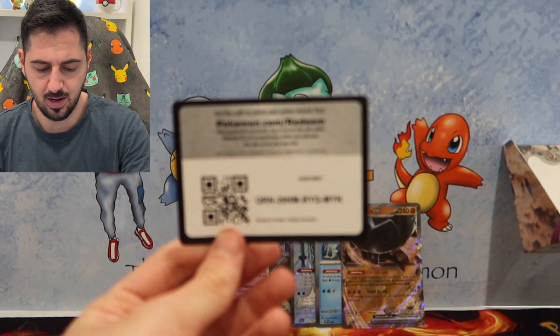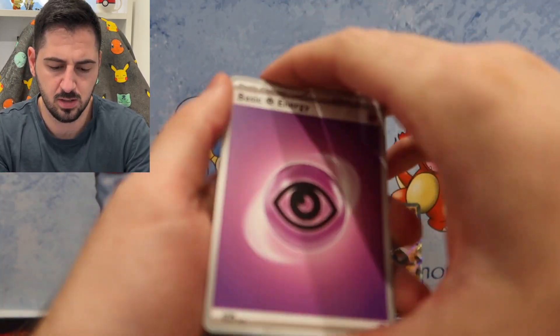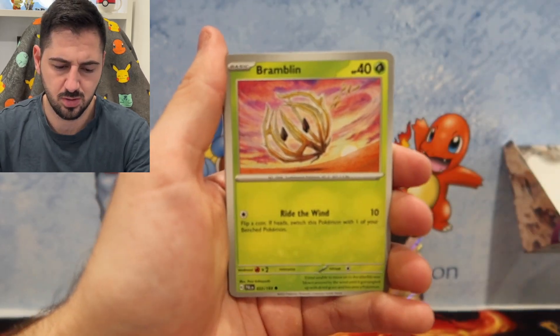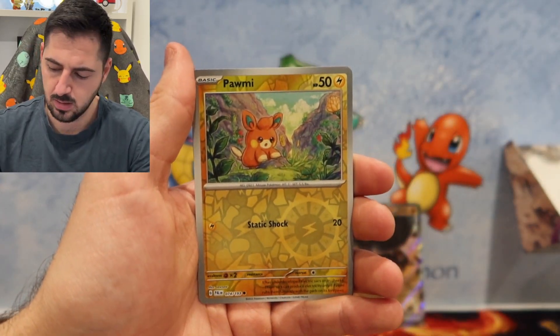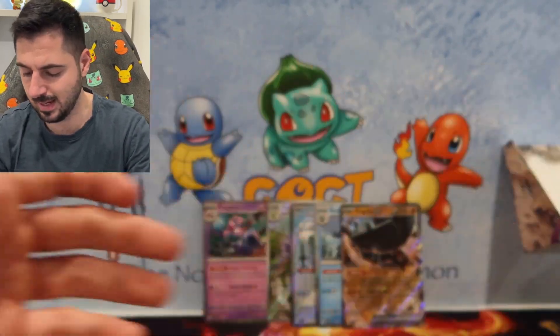I honestly believe that only the first box is going to have the hits. Fire, Shruddle, Bramblin, Nimble, Morshhold, Setitarn, Corby Knight, Phalanx, Tormi. And Boss's Orders. Nothing there.